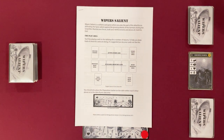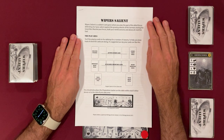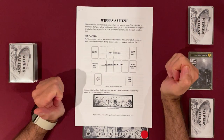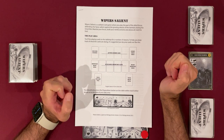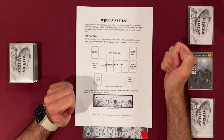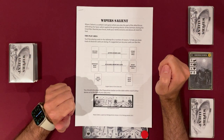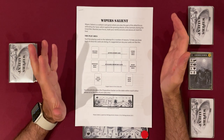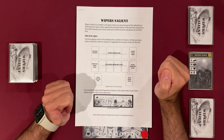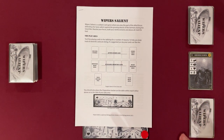Welcome to an out of the box video. Today we're looking at Wipers Salient. It's a solitaire game where you play the part of allied forces defending the Wipers Salient against the growing attacks of Germans during the Great War, set in World War I. Marshal your forces, draft your reinforcements and above all, hold the line. This game is a deck builder and you slowly increase your cards as you work through increasingly more difficult enemies.